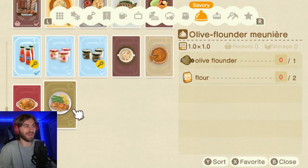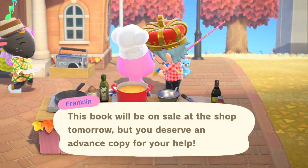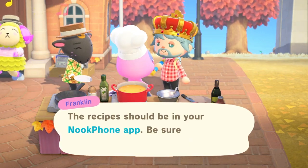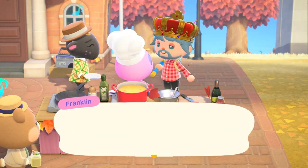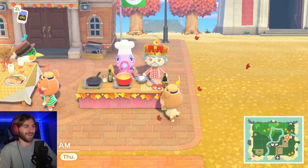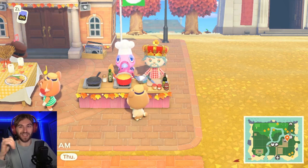All the recipes we got for Franklin, we unlock them after the event. You don't necessarily have to do the event to unlock these — Franklin told me that these recipes will be unlocked at Nook's Cranny the day after the event. If you do the event for Franklin, you just unlock them sooner. He gives them to you in advance. Anyway, I'll catch you guys later.